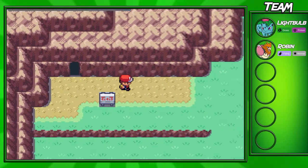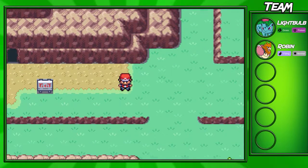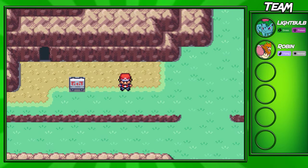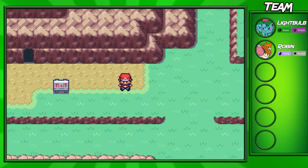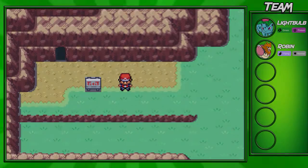Finally we've made it out of the cave - we're on Route 4 now. I'm gonna end the episode here. We went through Mt. Moon, and in the next episode we'll travel down Route 4 and make it into Cerulean City. If you enjoyed this episode I'd really appreciate a thumbs up, and let me know in the comments what you liked and didn't like. Give me some criticism so I can improve my episodes, commentary, and everything else I do on my YouTube channel.